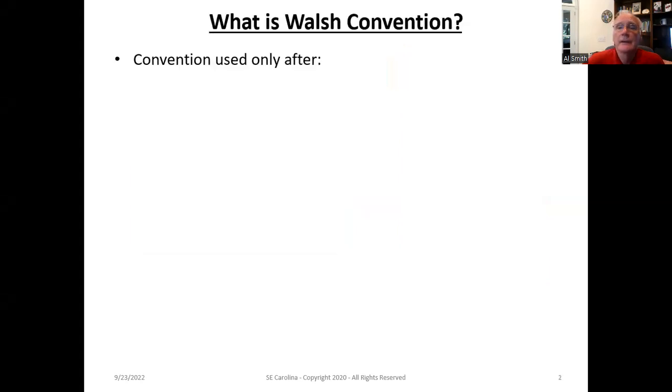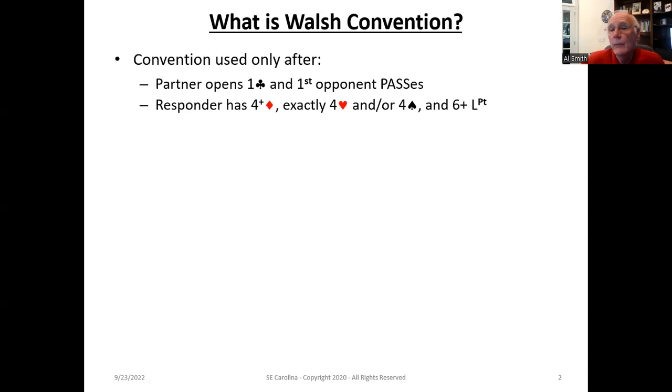Let's take a look at this. We're only going to use Walsh after our partner opens one club and the first opponent passes. This sets the stage for potentially using Walsh because the responder can bid one diamond, and the responder is only going to consider using Walsh when they have four plus diamonds and exactly four hearts and/or four spades. To be having a hand that you can respond, you need to have six plus length points.